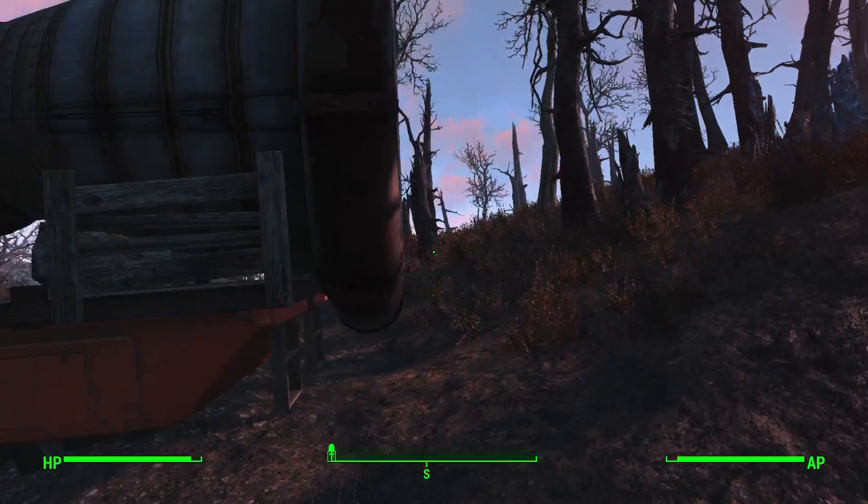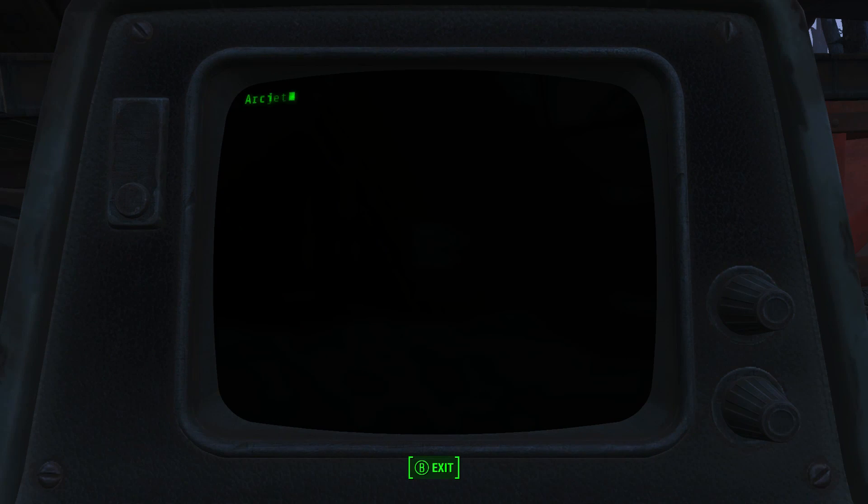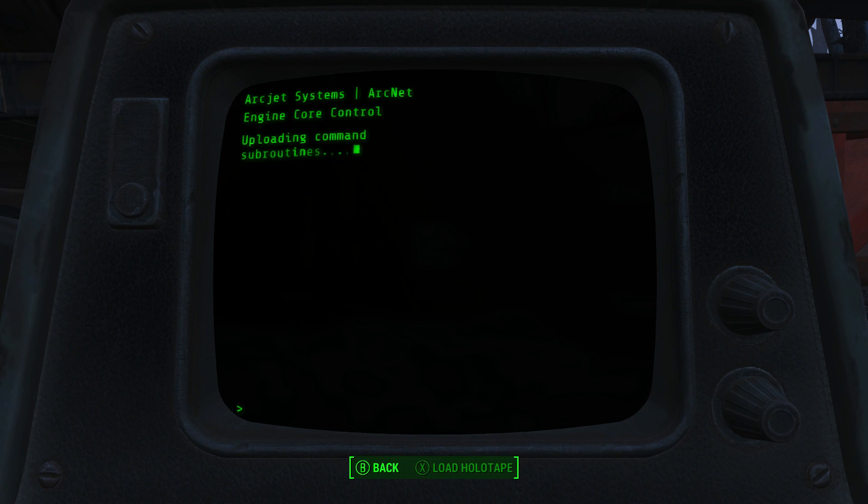Once you're done looking around, what you're going to want to do is head to this terminal, which is located right in front of the nuclear reactor. Once you're at this terminal, what you're going to want to do is begin the test fire, and then there's going to be a system error.